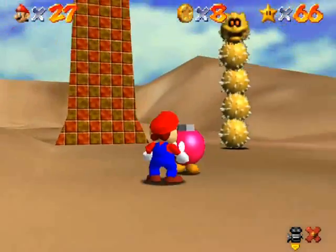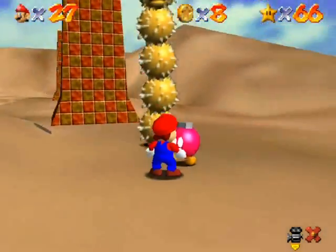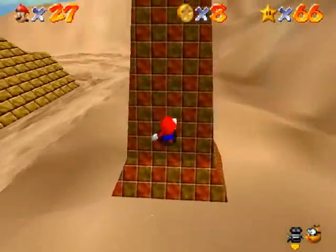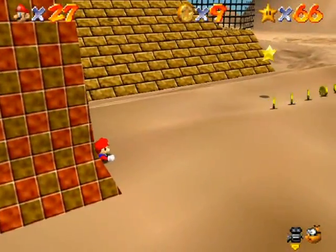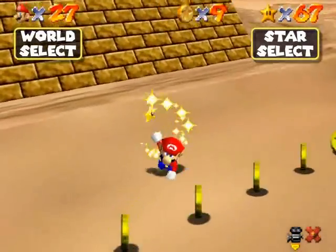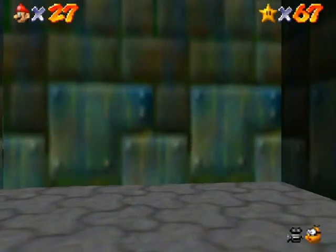There's a cannon in this level but I don't think you need it for anything, so I'm just going to activate it now. It's on the sandy quicksand area with the Tox Boxes I just passed. 'In the Talons of the Big Bird' refers to Klepto right here - I got it first try! You gotta jump at Klepto. If you get stuck in the sand you'll eventually pull yourself out. There's the first star of the world!